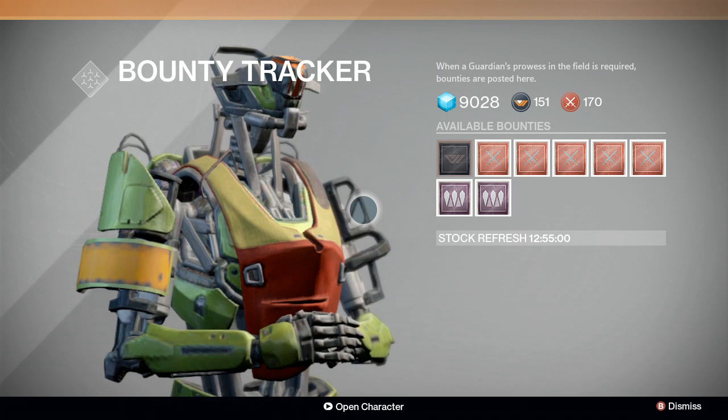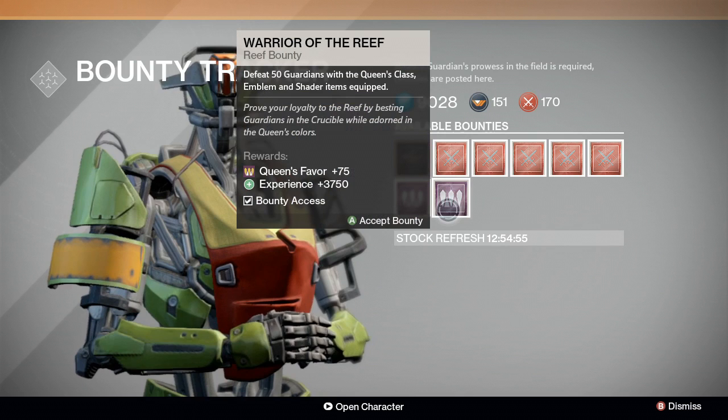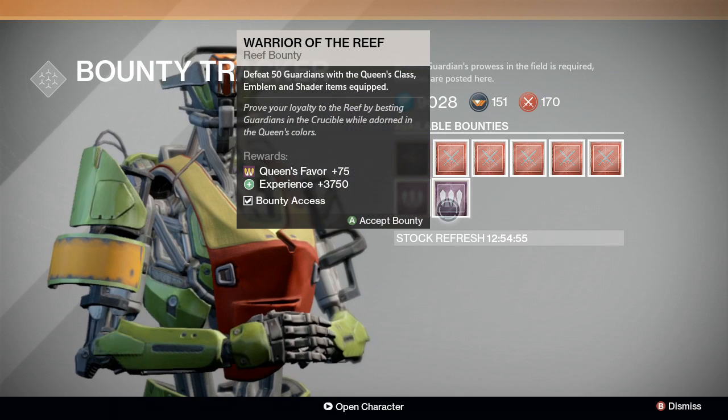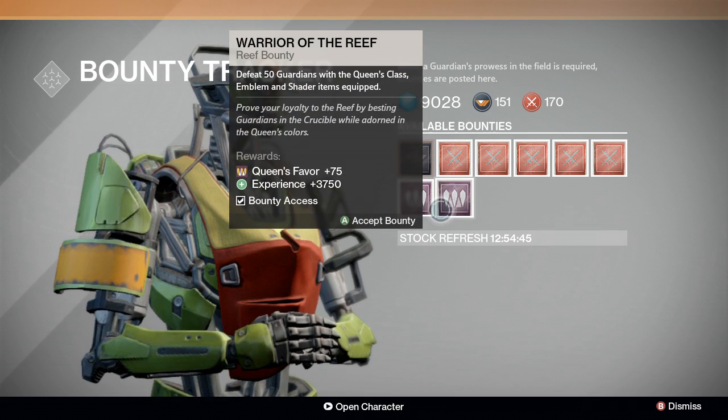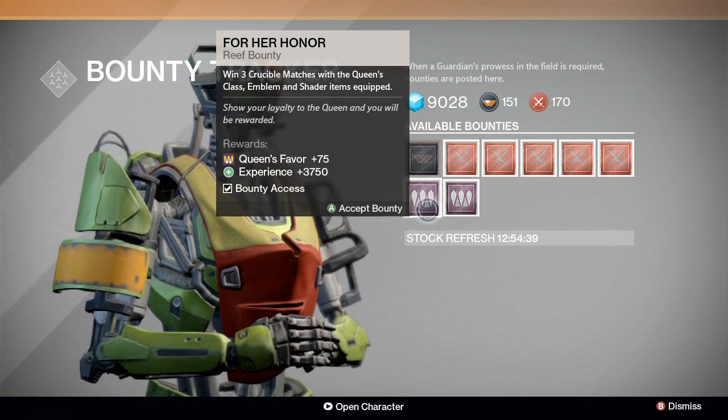This robot over here — at the moment there is a weekly or bi-weekly event called the Queen's Wrath, a small expansion pack, and she's giving us reef bounties. If you haven't checked out your bounties, you've got to go check them out. You will have these reef bounties this week and I believe next week as well. You want to go ahead and read them — for example, this one says 'win three Crucible matches with the queen's class emblem and shader items equipped.'